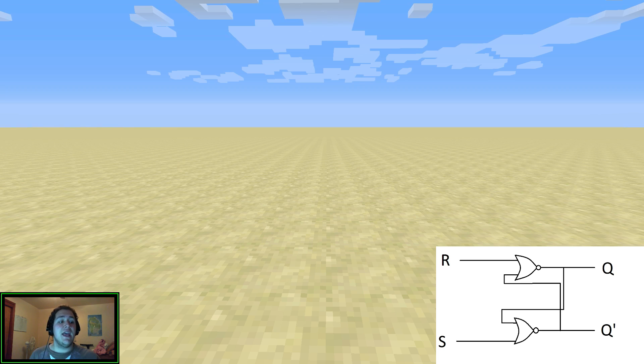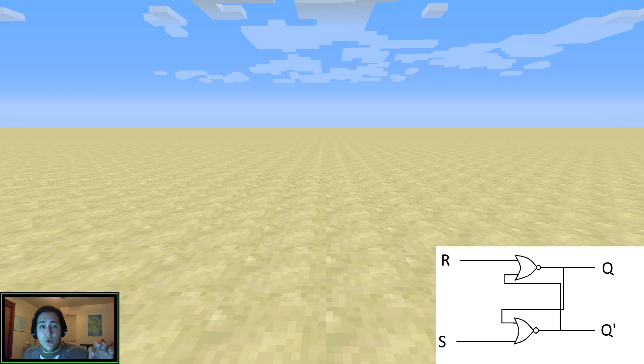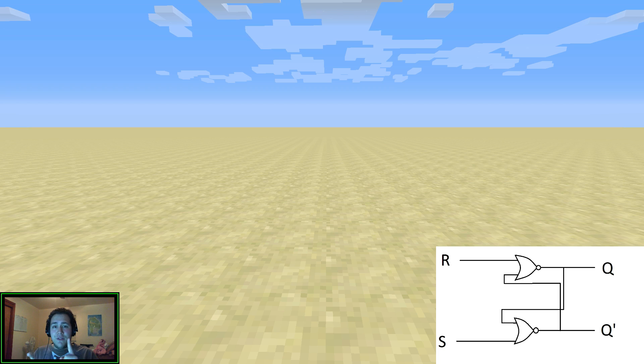Basically what happens is — the lines are wires, the letters are where you input to the wires, and the gates are called logic gates. If you don't know what those are, you might not want to watch this video yet. Those are called NOR gates, and what they do is they take two inputs, and if either of them are on, or if both of them are on, it outputs a zero, or no redstone signal. If neither of them are on, it will output a one.